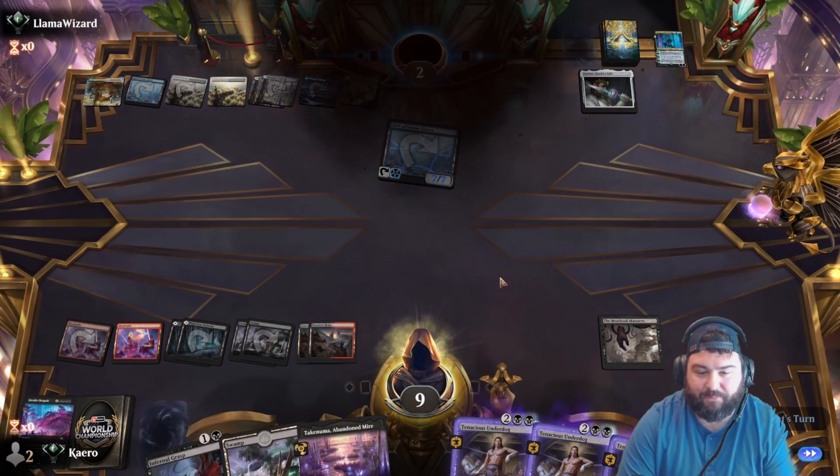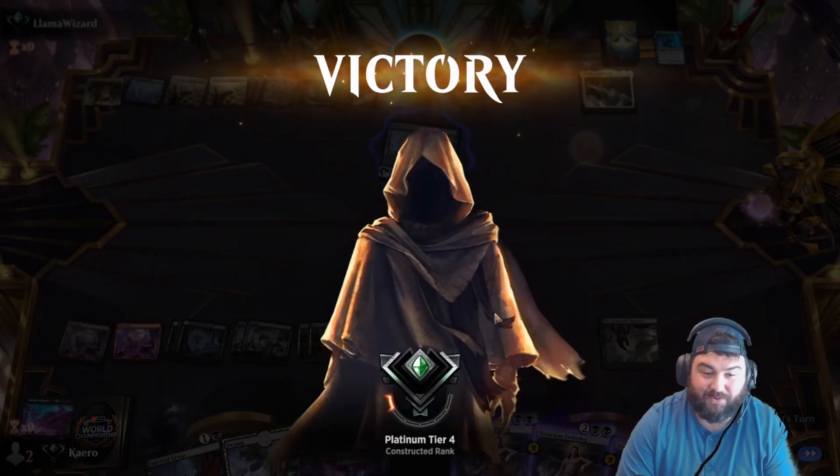Another Hall. We can Invoke Despair — that leaves us kind of open, but that also drains them for six life and we draw three cards. They can't bring in both of their Halls — one, two, three, four, five, six — they cannot. I don't know if they can kill us here; I doubt it. We have two Tenacious Underdogs that can come in and attack next turn. In for seven — it has Ward 3 so we cannot kill it. Yeah, we got there. Tenacious Underdogs, that's how they roll.